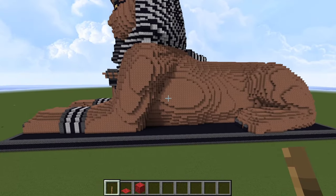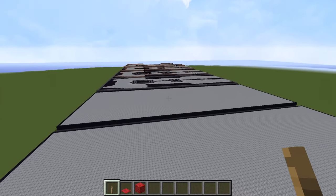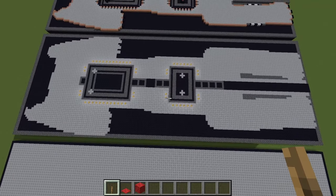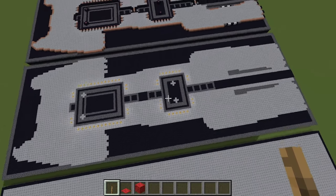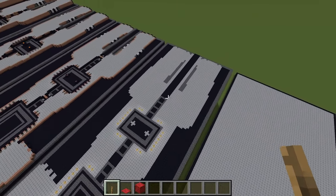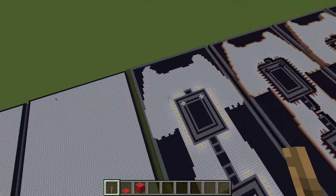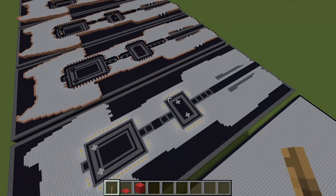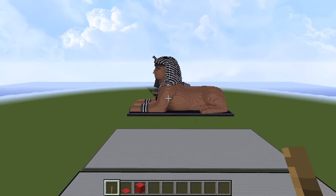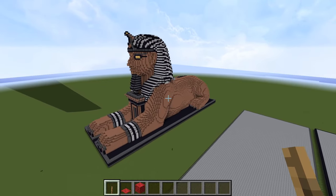Looking at a cutaway view, you can see the two rooms — the first room at the front and the larger room at the back. The little sections near the entrance are where the redstone doors would be fitted in. On the sides, you could fit a sorting system or other things around the rooms. I'd leave it up to you to decide how you want to place and use your great Sphinx.